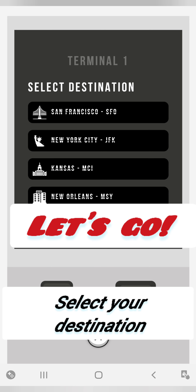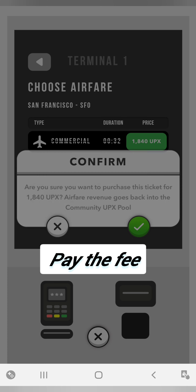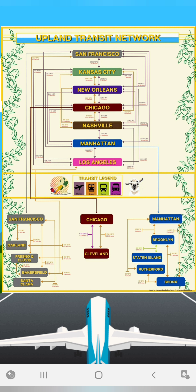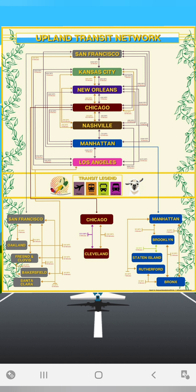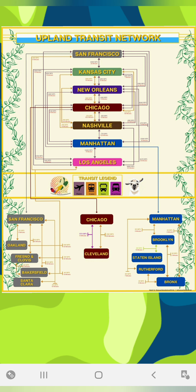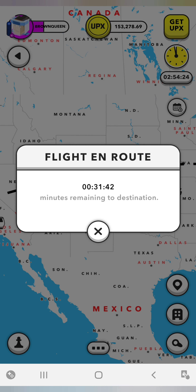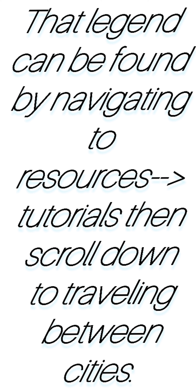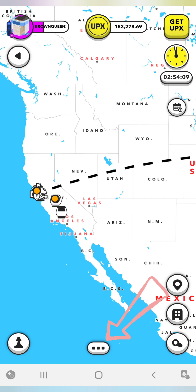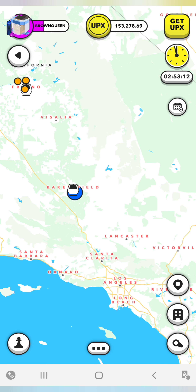I've already sent my Explorer to the terminal. I'm going to select my destination of San Francisco. Now I'm going to pay the fee — it's $1,840 EPCS. I'm going to confirm, and now it's showing me that I'm going to take a flight. This is the Upland Transit Network. I'll show you later how you access this through your profile. My flight is en route. That legend can be found by navigating to Resources, then Tutorials, then scroll down to traveling between cities.